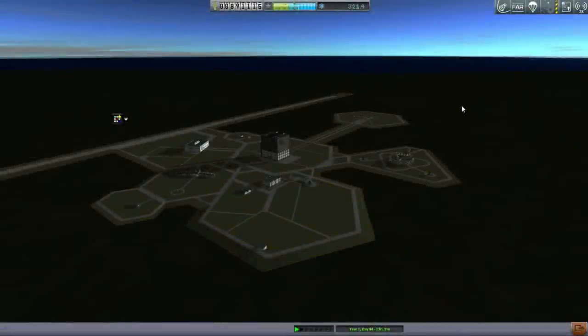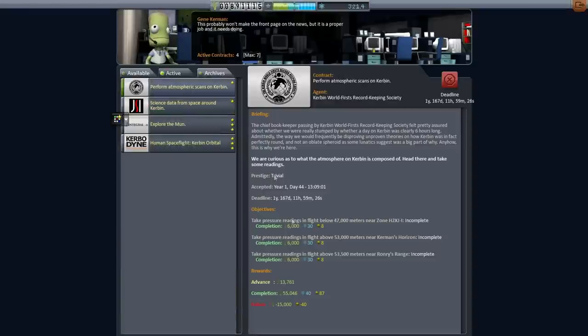Hello everyone and welcome back to my realism overhaul series in Kerbal Space Program 0.90 beta. In this episode I've upgraded Realism Overhaul to 8.2 and RP0 the tech tree to 0.27. I've picked up some additional contracts so let's take a look at those. We're going to try and launch on a slightly modified version of the launcher we used in the previous episode, the Telamon.